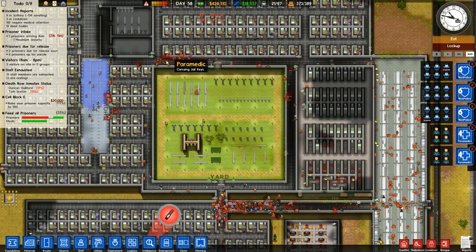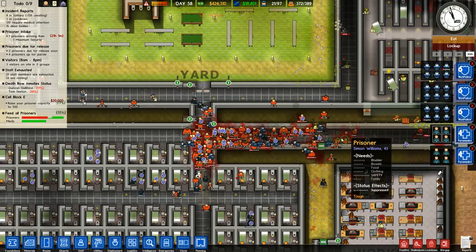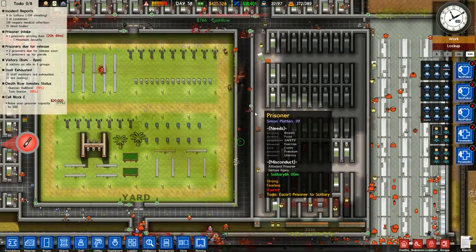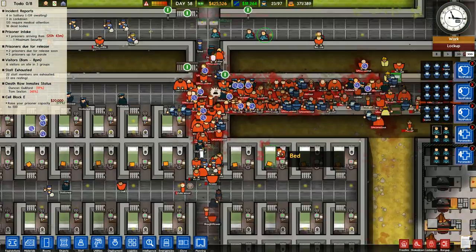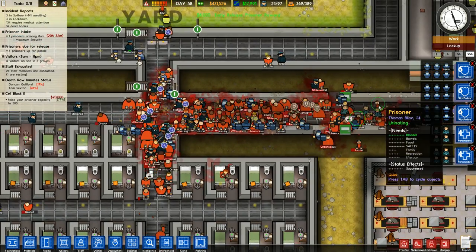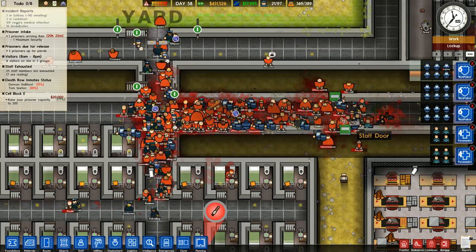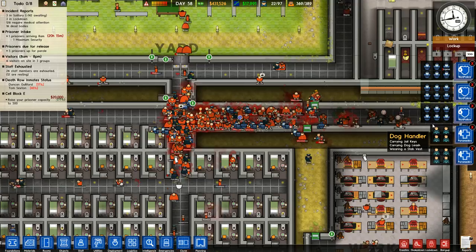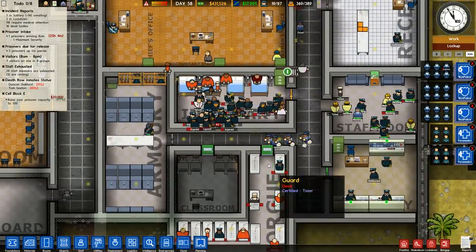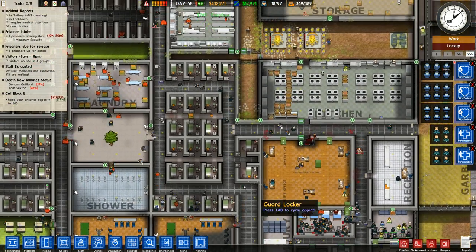Okay, we can send the paramedics in. They're gonna do some of the work. Where are they? They're running through here, trying to heal as best they can. Those are all unconscious aren't they. Okay, so we have our paramedics working through the stuff. We have 16 dead. Good thing we increased the size there. They're all in pretty bad shape, at least we have a lot of doctors to take care of them now.